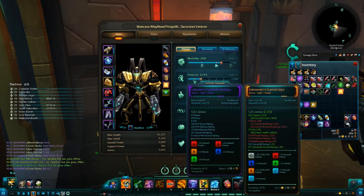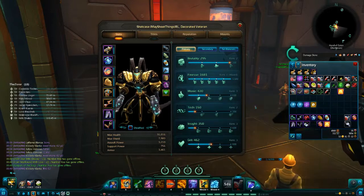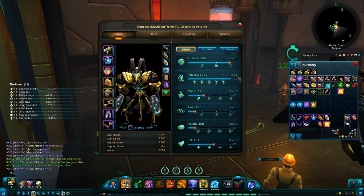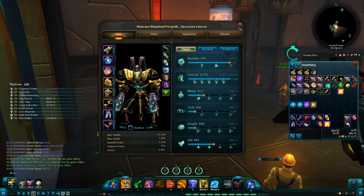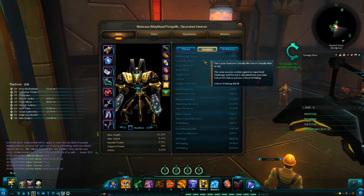Now these milestones have a cap on when they stop giving you milestone bonuses, but they still give you what the stat basically provides. Me being a spellslinger, finesse gives me assault power — even though it's capped, I still get assault power for it, but I don't get any more free bonuses. As far as what these stats give you, it depends on what class you are. Like if I was an esper, moxie gives me assault power. Anyways, moving on.